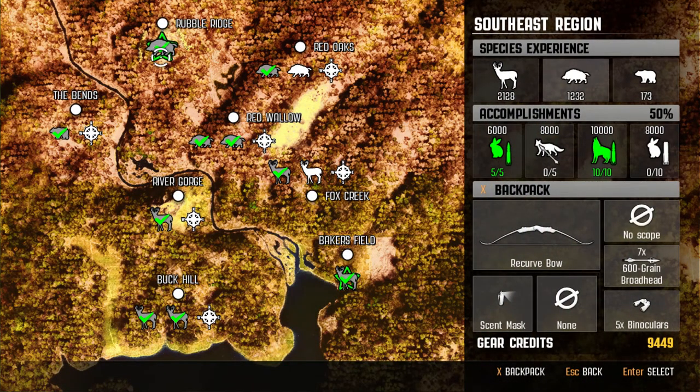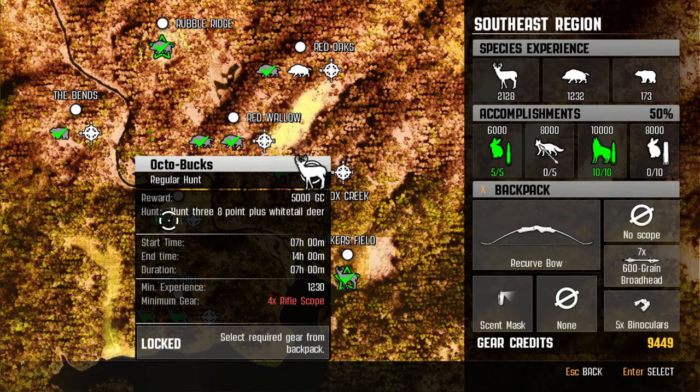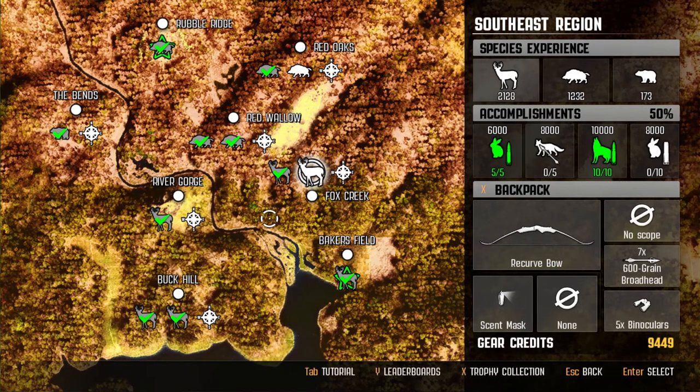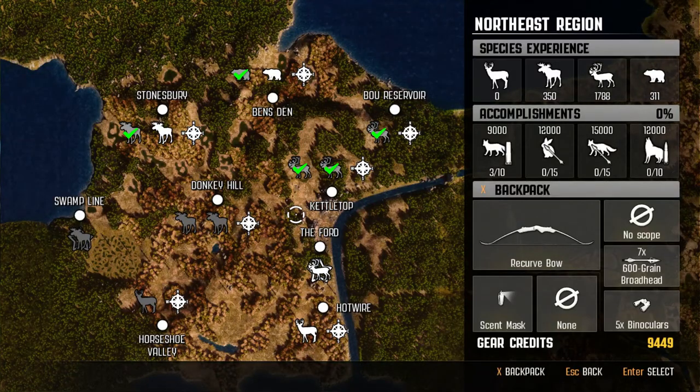If we jump back to the Southeast region, I believe we're only missing two hunts. Hunt three Wild Boar with a Shotgun — I can come back and bust that out in one day. Then right here, hunt three eight-point-plus Whitetail Deer. I don't know why I've been putting that one off. Maybe because it's going to be a longer hunt and we have to use a rifle, so that's definitely a bummer.